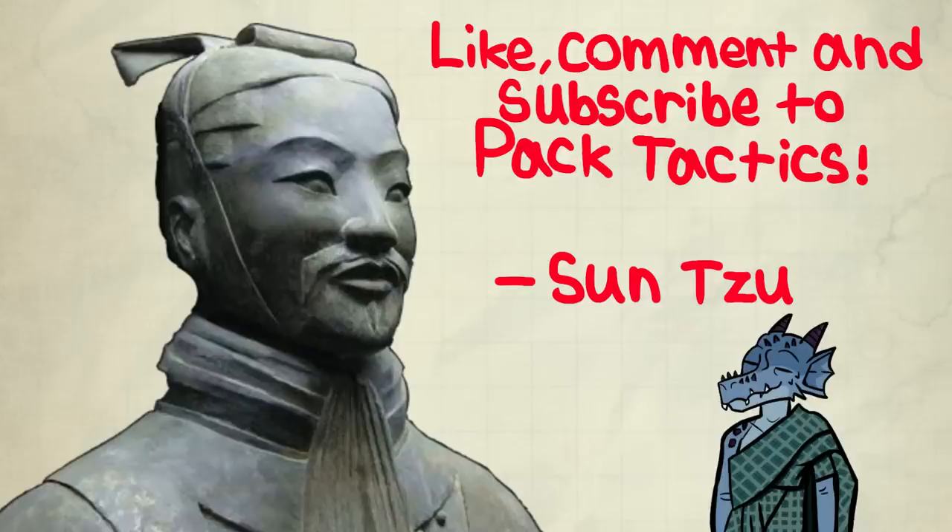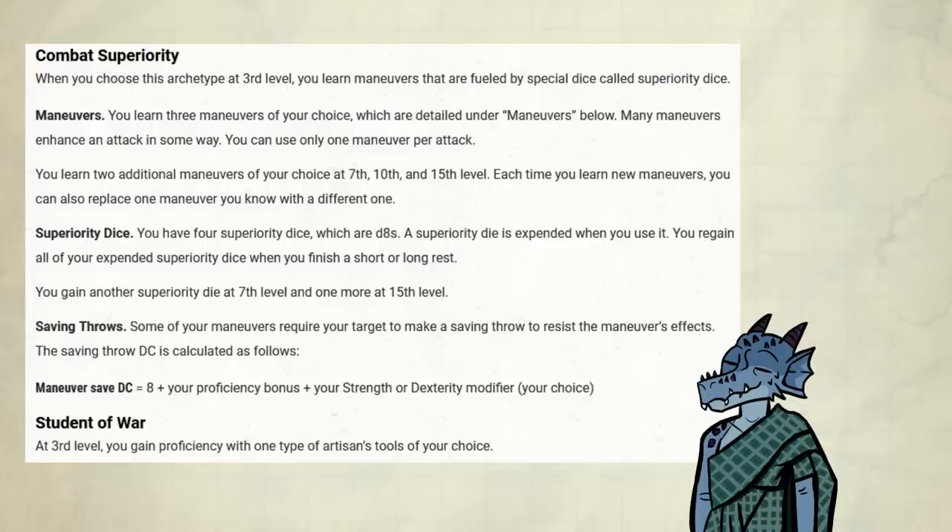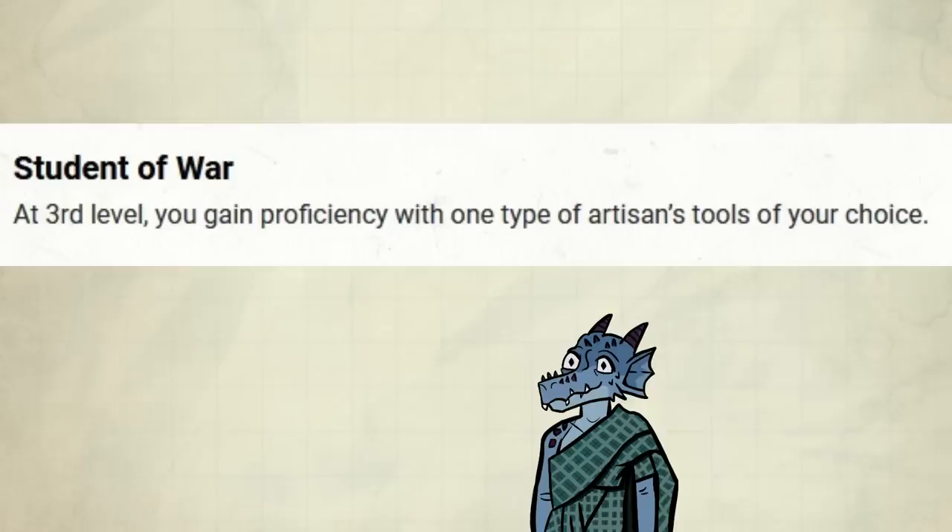But Kobold, he didn't actually say that! Right at level 3, Battlemaster gets two features, one of which will be upgraded over the rest of their career, and will be their main features, so to say. But first, they get Student of War.